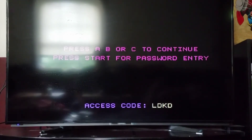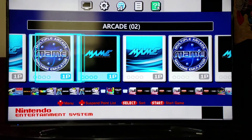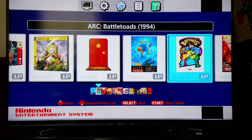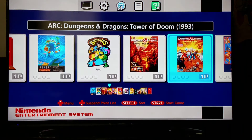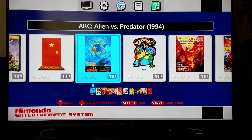Now, as an added bonus, I'm going to show you a CPS2 test. A lot of people have been having trouble running these games, but I have mine set up to run through MAME 2003. These are some of the best games you can ever play: Alien vs. Predator, Dungeons & Dragons Shadow over Mystara, Dungeons & Dragons Tower of Doom, and Marvel vs. Capcom Clash of Superheroes. I'm going to try Alien vs. Predator.